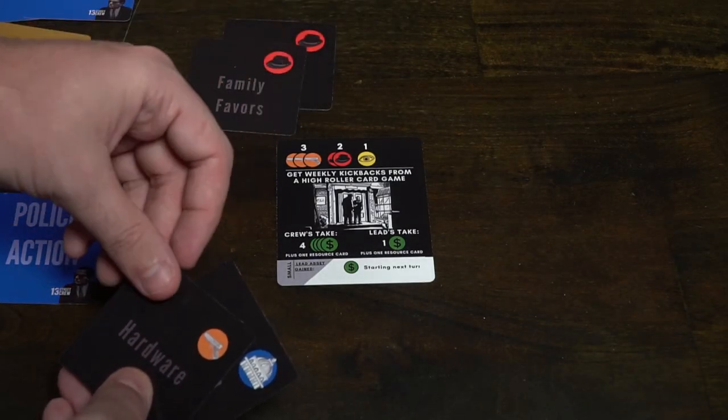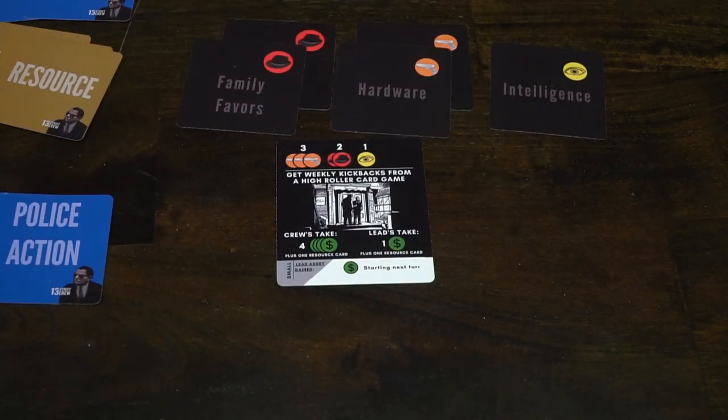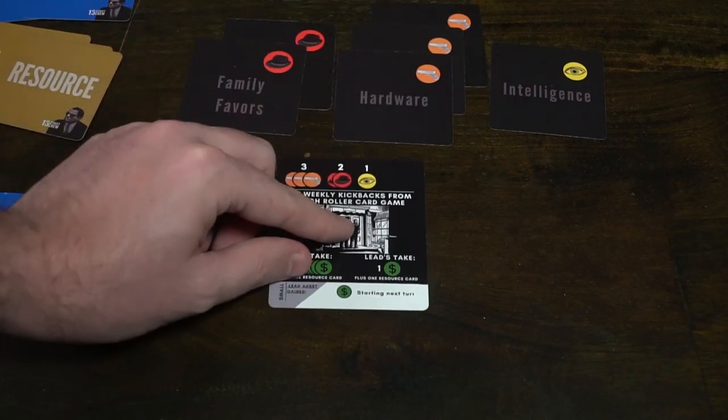After determining who you want on your crew, you invite specific players — you must be able to assemble the required crew. If they say no, the job is done. If you get those crew members, you go around starting with yourself and each player places any matching resources they can toward the mission requirements. You can't choose to withhold them, and you can't play more than needed. It doesn't matter if you're an informant or not. Once mission requirements are met, you stop. If resources aren't met, it's a bust — no one gets anything and it moves to the next round.